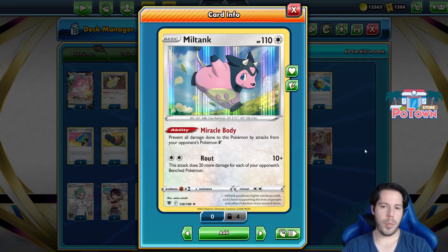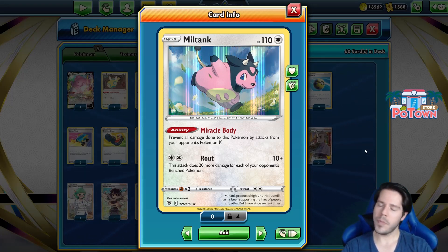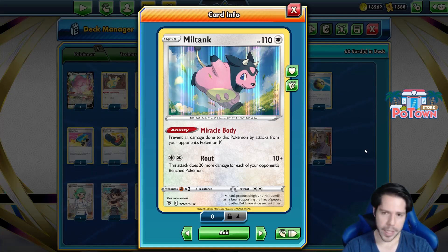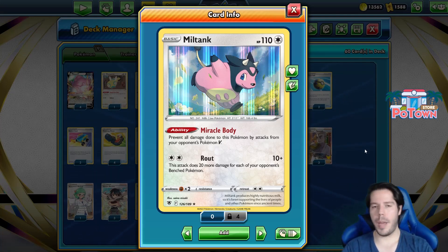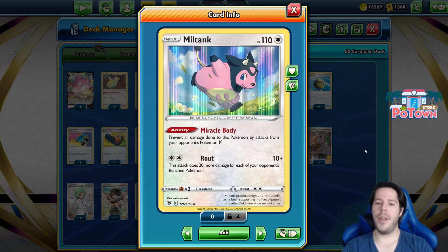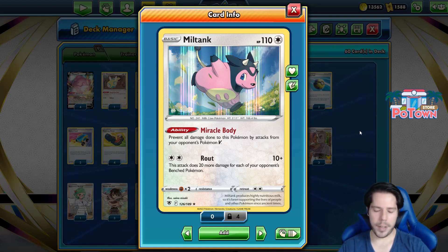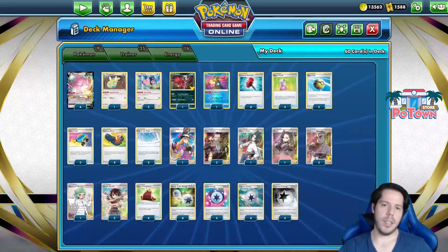Miltank has the ability Miracle Body, which prevents all damage onto this Pokemon by attacks from your opponent's Pokemon V. It's a nice way to be annoying and hopefully bypass some of the Pokemon that are very popular right now. It also has the Route attack which does 20 more damage for each of your opponent's benched Pokemon - not a very impressive attack but not bad nonetheless.